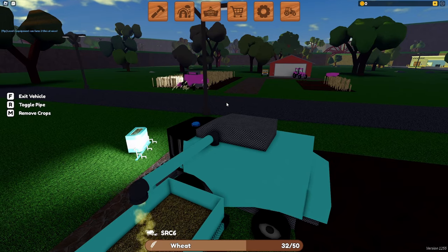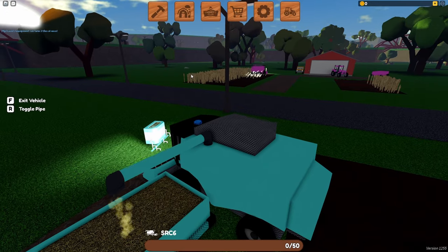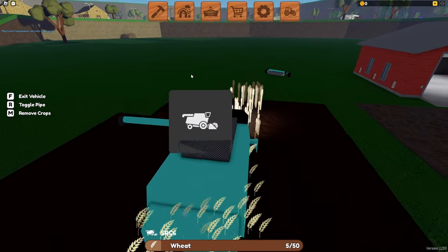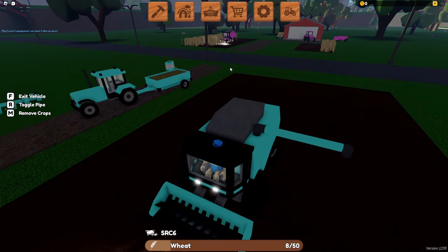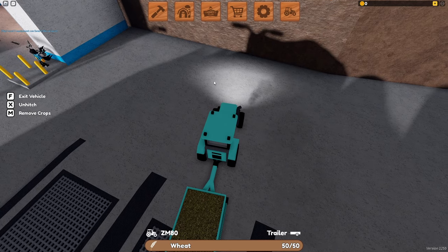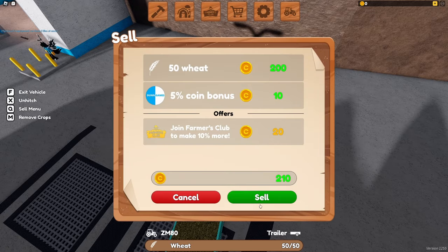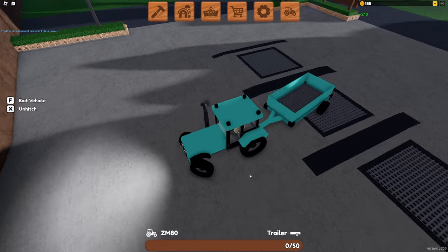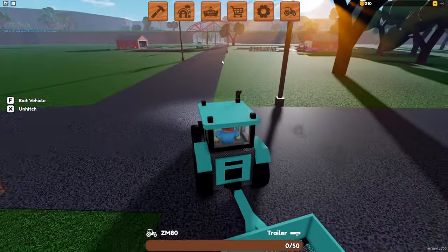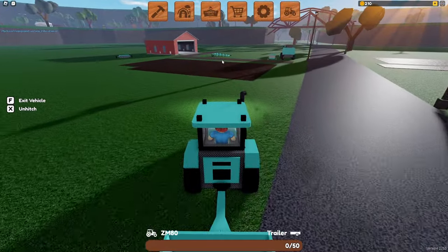It looks like I also have a neighbor who is doing the same thing as me, just growing some wheat, because wheat is the starter crop. We can also go ahead and pick up this extra wheat that we do have, but unfortunately it won't fit in our trailer, so we'll have to deliver it on the second trip. Going from zero coins, we're going to go to 210 coins. So we will have to go ahead and grow the rest of those seeds so we can afford the corn seeds. But we can't even buy the corn seeds yet, which is why I'm going to go ahead and rejoin the game.